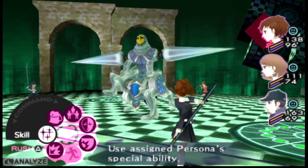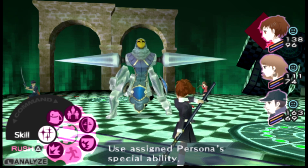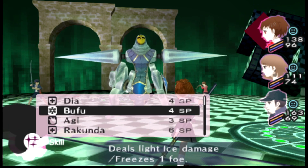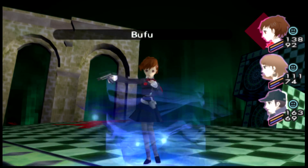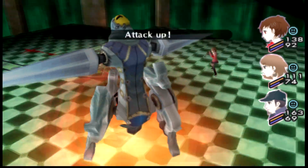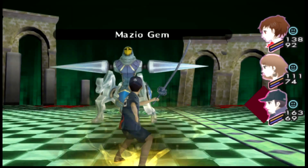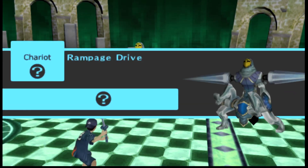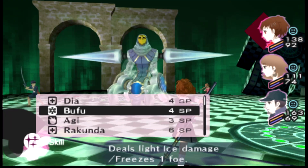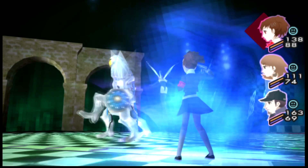First off, Apsaras can no longer use Cadenza indefinitely as long as we have SP-restoring items, so that is no longer the optimal Persona for this fight. Instead we'd like to use Pixie, who can resist the Rampage Drive's Mazio ability. Yukari is just going to guard so that her weakness is not a problem. And Junpei will use the Mazio gems we got from the hands boss fight — that's a consistent 50 damage per turn for three turns, giving a grand total of 150 damage onto the Rampage Drive.